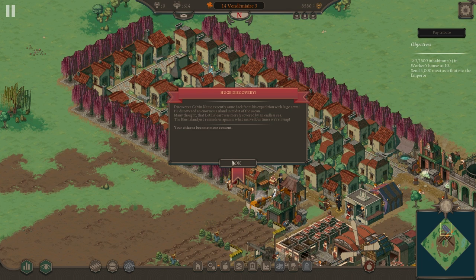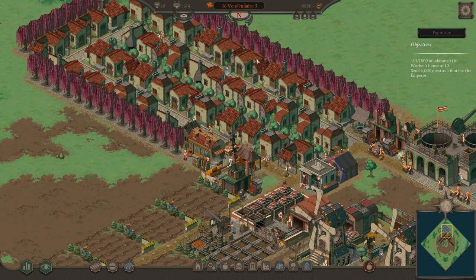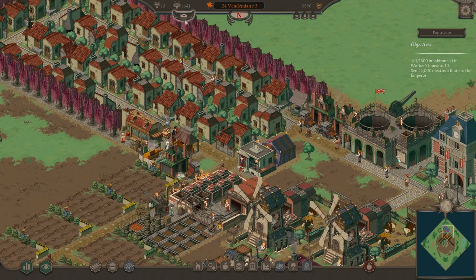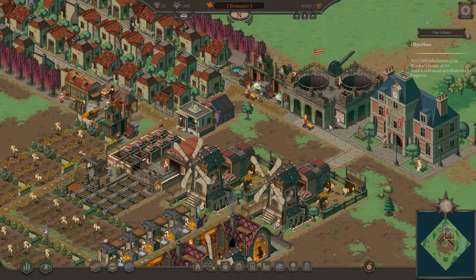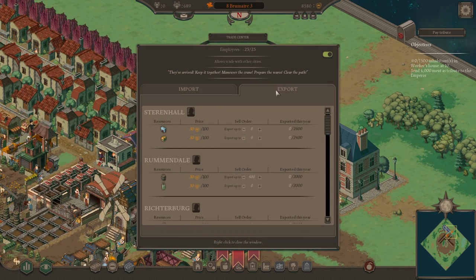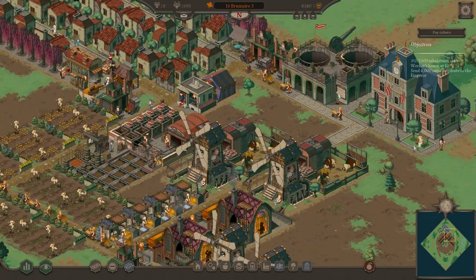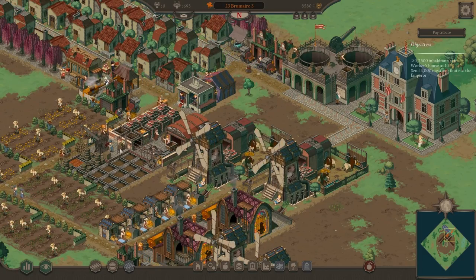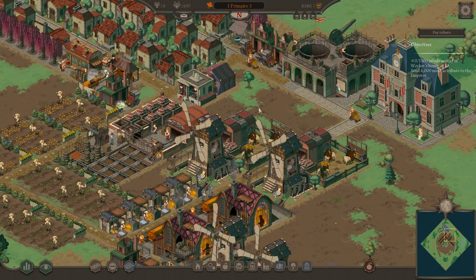I've put some purple pinkish trees down to evolve these houses even more. They do need access to a theater to evolve further, which I don't want to do quite yet due to unemployment. But our beer production is soaring. You can see them bringing bread to this trading post, and we're actually starting to sell some bread. Our money is going up. We're completely overproducing bread and beer, which is what we need to export.